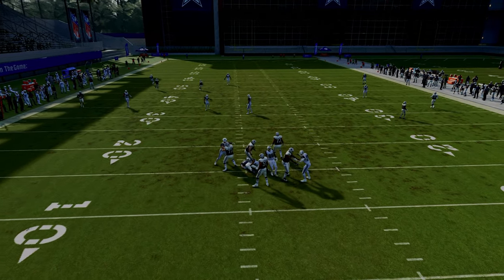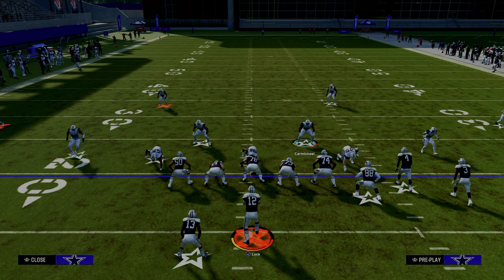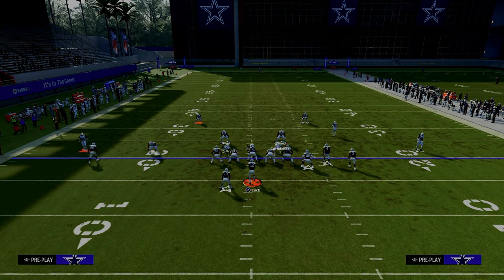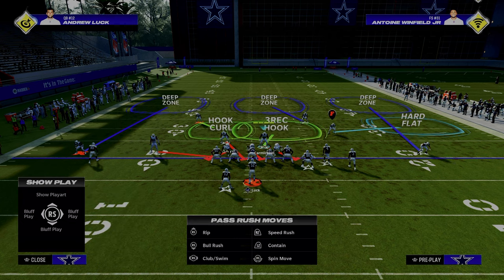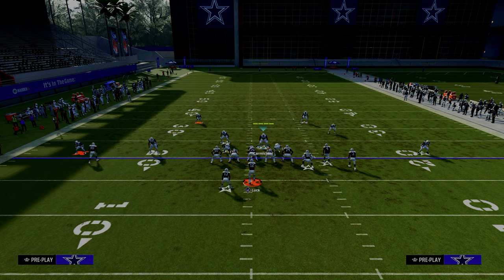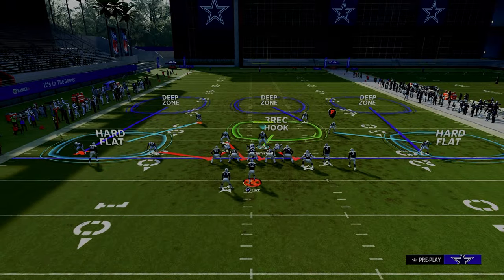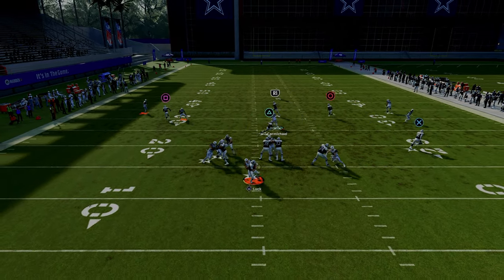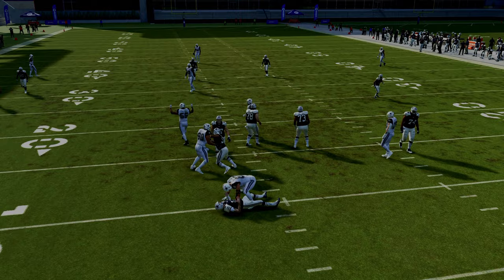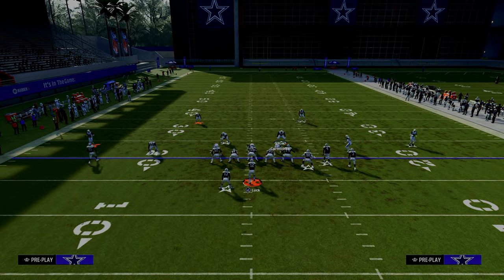In practice mode this blitz doesn't show its full potential — it's a bit of a disservice — but in-game it's really, really good. Another trick: put that safety in purple and blitz the slot corner on the left. That five-man pressure is probably the best blitz in the game this year — you get immediate, quick A-gap pressure right up the middle.